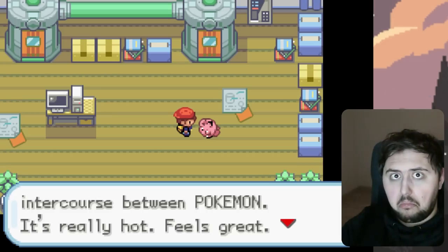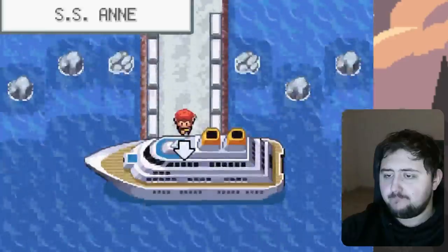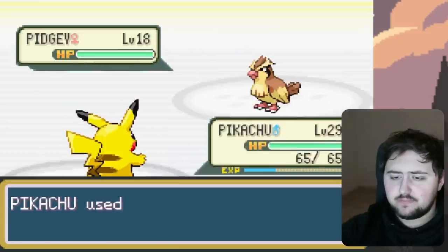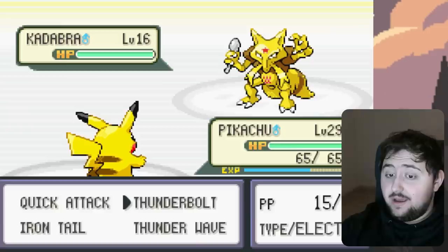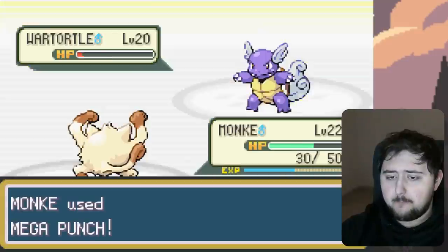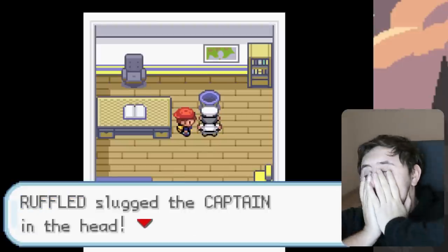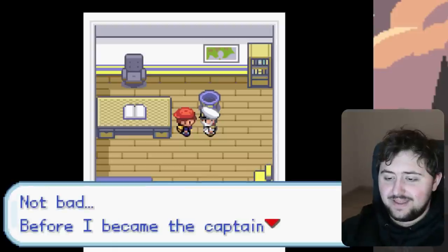We go talk to Bill, who gives us the SS Anne ticket, and we make our way down to Vermillion City. On the SS Anne, we explore, do some battling, and most people seem to want to kill us. Then it's time to take on Ledouche again. His Kadabra, Charmeleon, Ivysaur, and War Turtle all fall to Thundershocks and Monkey. After defeating him, we talk to the Captain, who says we need to punch him to earn the right to get Cut. So we literally slug him — and he enjoys it. That gets us Cut.